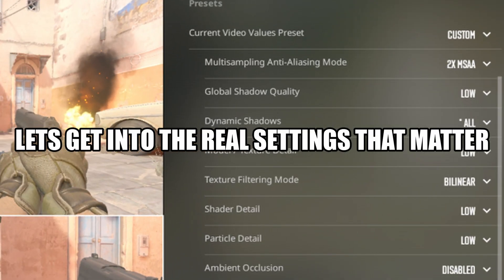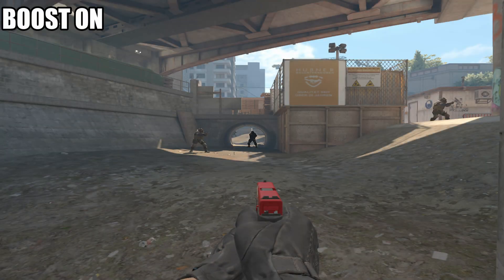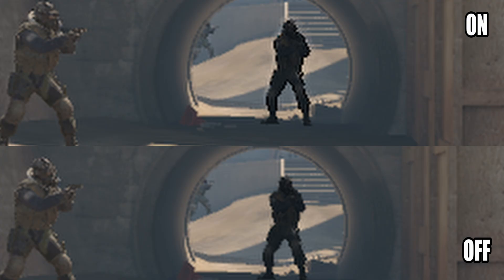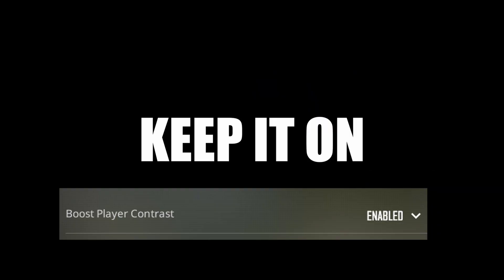Now let's get into the real settings. First setting is boost player contrast. Some people say it doesn't do anything. However, when you take a look at these comparisons, as you can see, it really does. It is a little subtle at first glance, but as you can see the CT in the tunnel is a little darker. Same with the CT way in the back. Boosting player contrast just gives enemies a sharper look that makes them stand out more, so you definitely want this on.